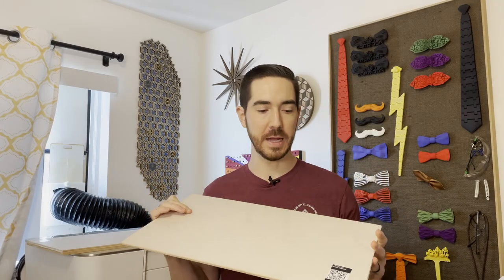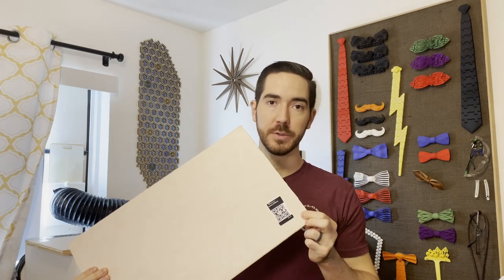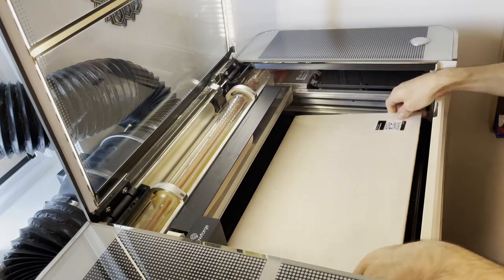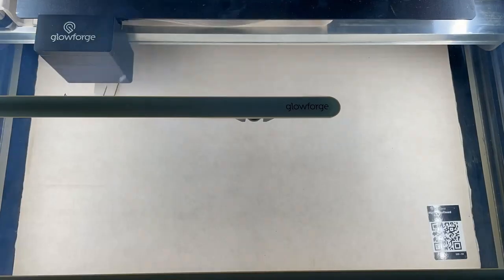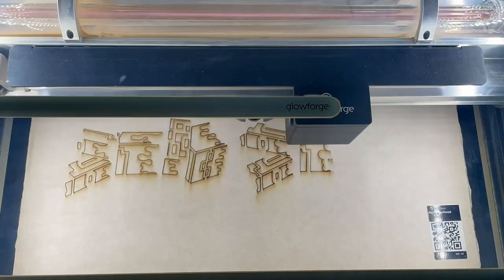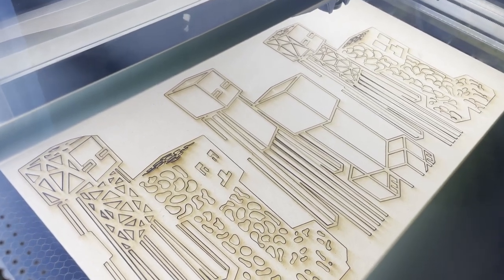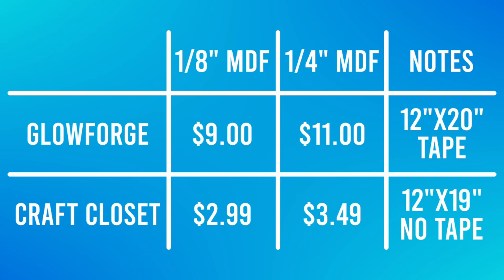I'm about to start laser cutting. I'll be using some Glowforge materials with the QR code, so the laser cutter will automatically recognize it and set the settings. I also purchased from Craft Closet some of their MDF boards — I've got both eighth-inch and quarter-inch thick draft board from them. The Glowforge proof-grade materials are awesome; they give you confidence in your cuts and engravings. The QR code just automatically gets scanned and the settings and focus are set. For the Craft Closet materials, I was able to use the same cutting settings and get a similar result. Cost-wise, the Craft Closet materials come in a little cheaper, and they also don't have the tape applied over the surfaces — so pick what is important for you when buying your materials.